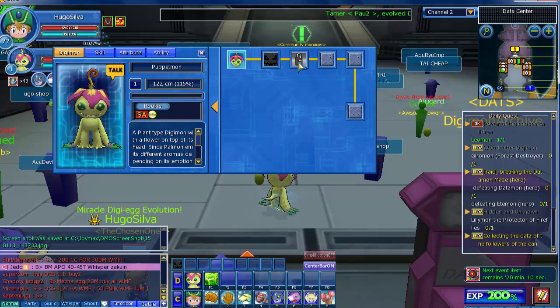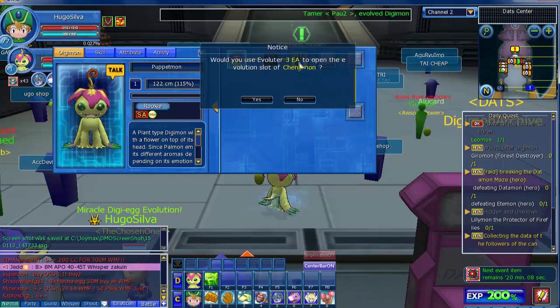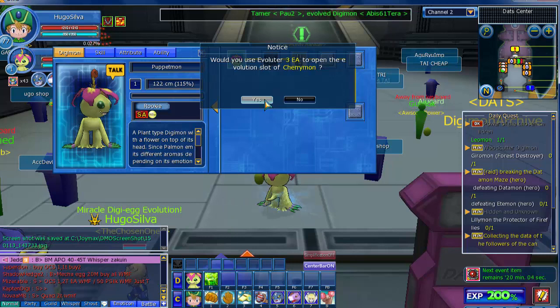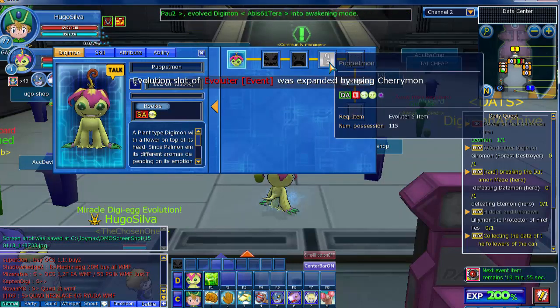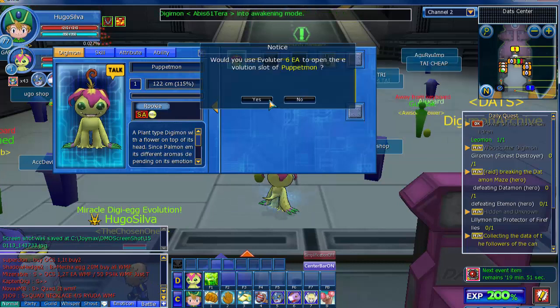Puppetmon — we are unlocking the Ultimate that needs 3 Evos for Sherrymon. And then for the Mega Puppetmon, we need 6 Evos, so a total of 9 Evos.